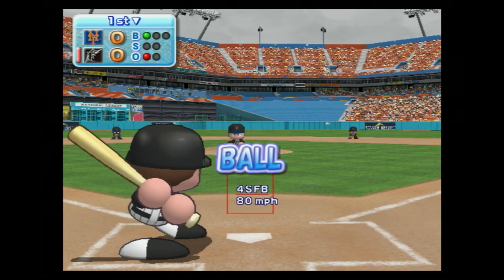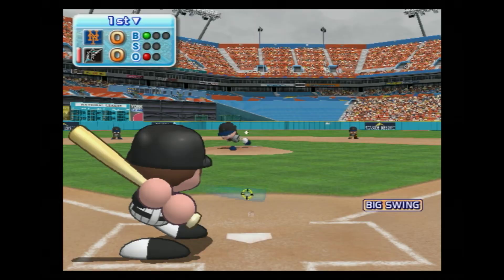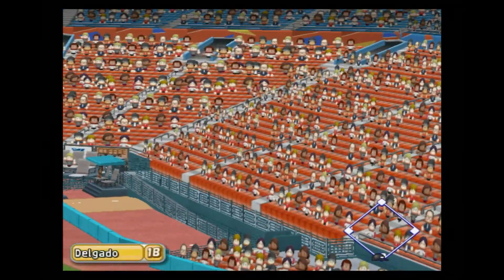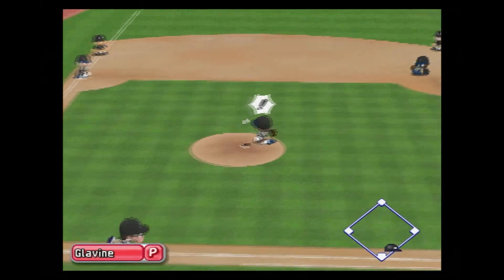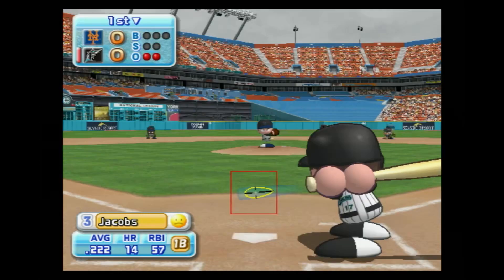Next up, Dan Ogla. Just missed the inside corner, ball. Ground ball right back to the pitcher — throw to first, out. Two away. Ogla is retired on an infield grounder.